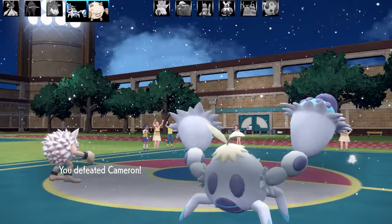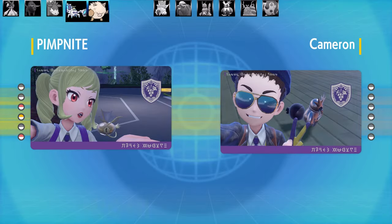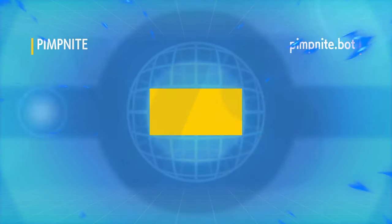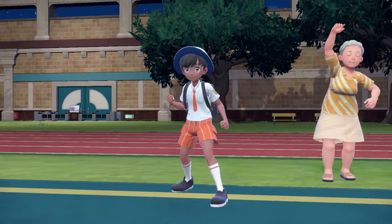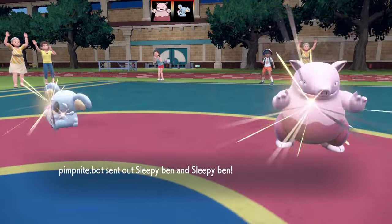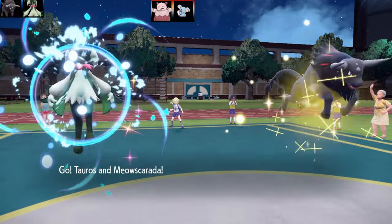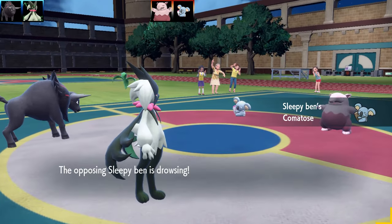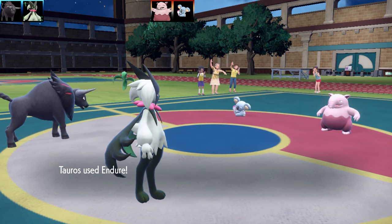I've got another doubles battle right now. A good combination you could use in the past was with Kanto Tauros — you could use Frostbreath and Tauros combination. That was an old one that's been around for a while.